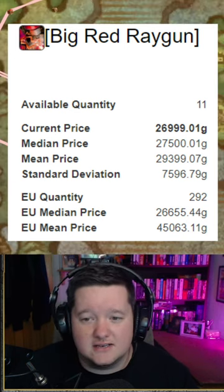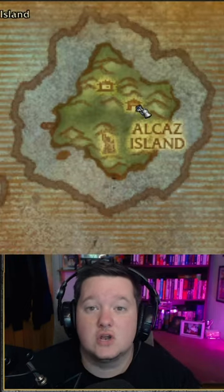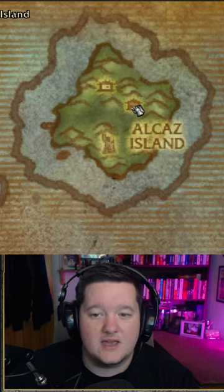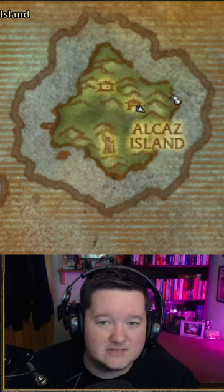This is on Alka's Island, which is just off Duskwallow Marsh. You won't be able to fly to this island — you will have to use a class with a slow fall ability. You fly toward the island and then slow fall off this edge here, making your way down onto the island. The reason for this is the island has cannons which will blast anyone on a mount away.